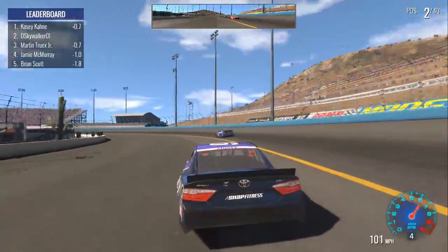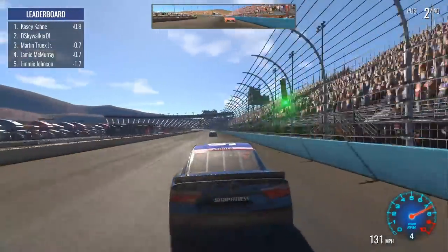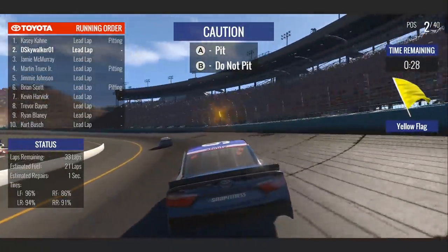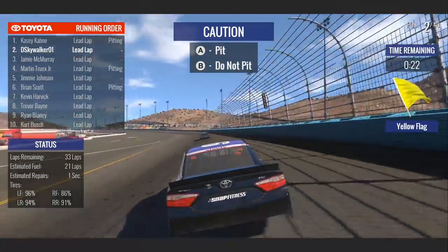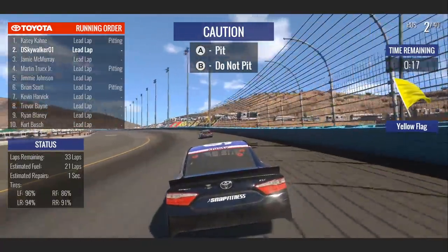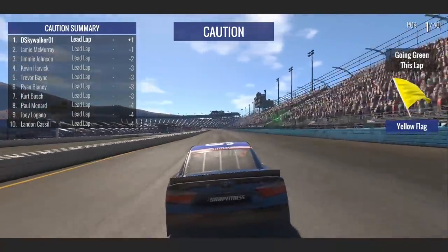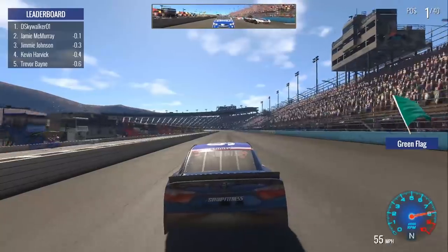Now we get down on the flat of the apron, trying to chase down Kane. Edwards is coming and the game is lagging something fierce. So there's the yellow — we're going to stay out, stay in the lead, and hopefully be able to start pulling away. We're ready to go — in the lead. McFlurry next to us, Johnson behind. Let's see how this is going to go. Green is out — racing. McFlurry gets a much better start.